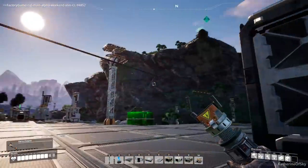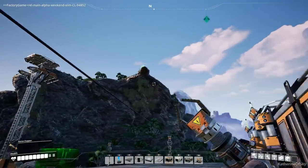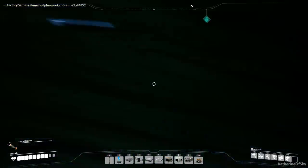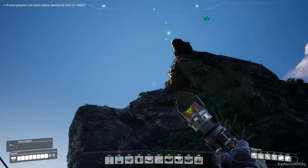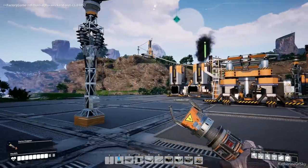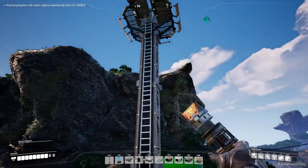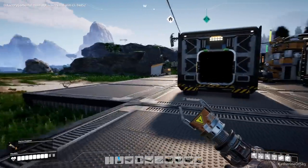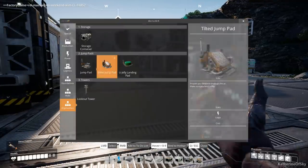We can use the conveyor belts if we want to traverse up as well. I'm gonna come down and make assemblers for the other stuff. There's a snail without a shell up on the cliff - do you see it? Right above me on the cliff. He's fun! I went and got him in my other game. The snail has a lot of fun and we enjoy his company very much. I'm gonna start making the materials we need - the rotors and the reinforced plates.